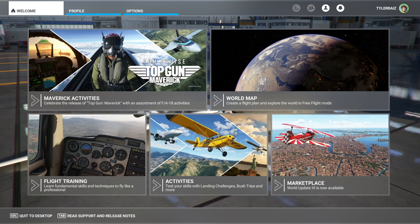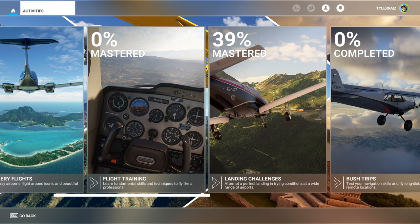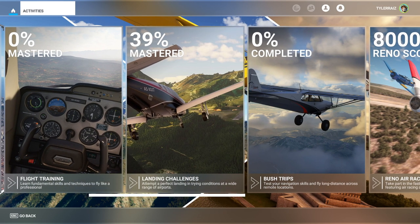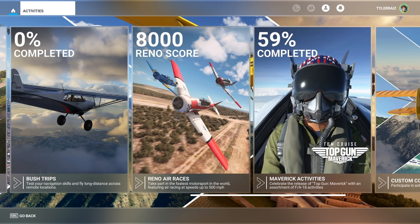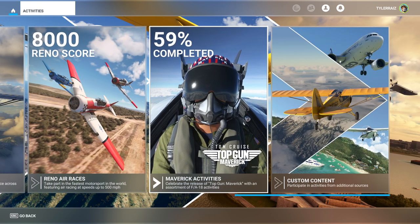Hello everyone and welcome back to Flight Sim 2020, where I was just taking a look at the activities section and seeing what I hadn't done before, which is quite a lot of things. I haven't tried the discovery flights or flight training — well, I did the flight training, but then they reset it. There are landing challenges; some I haven't done, but mainly it's 39% because I've only gotten B's on some. I haven't touched the bush trips or the Reno air races. I did do the Maverick activities, but it's 59% because I got B's.